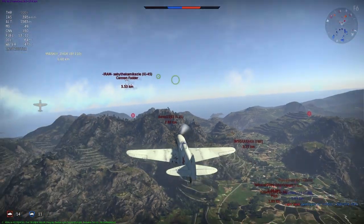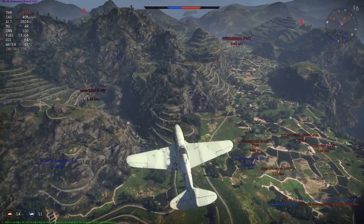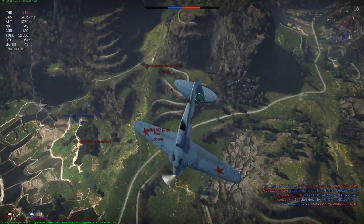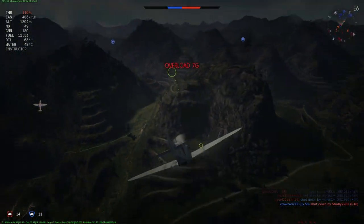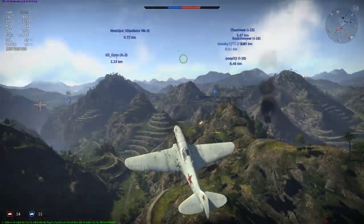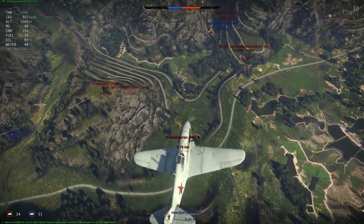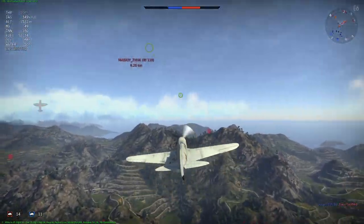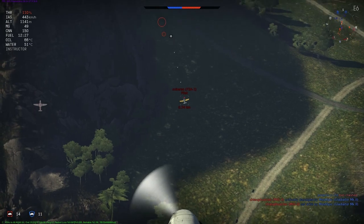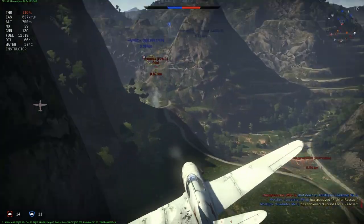There's a juicy target but he's not directly threatening someone, so what do we do? Split-S — dive down on these players. He passed us, so Immelmann turn — we can sacrifice some speed — Immelmann turn and into a dive to get down on this target. A little bit too far to shoot, but I'm just trying to get everyone off his tail.